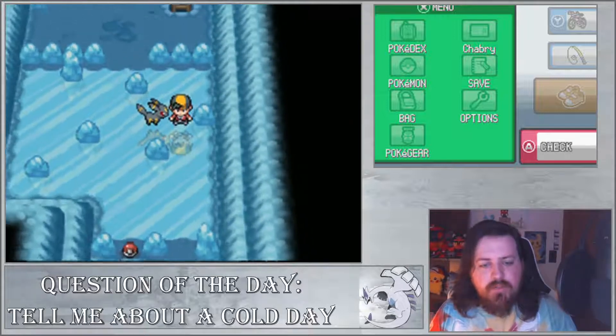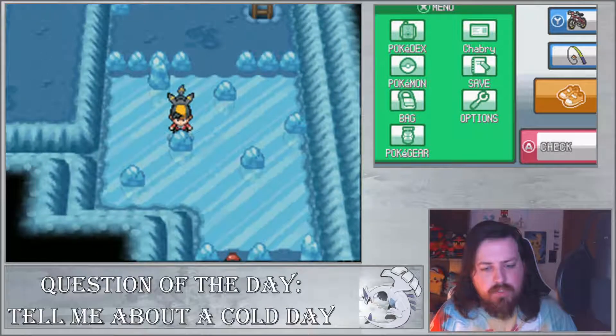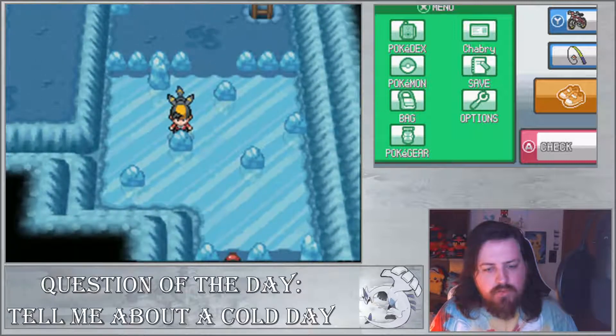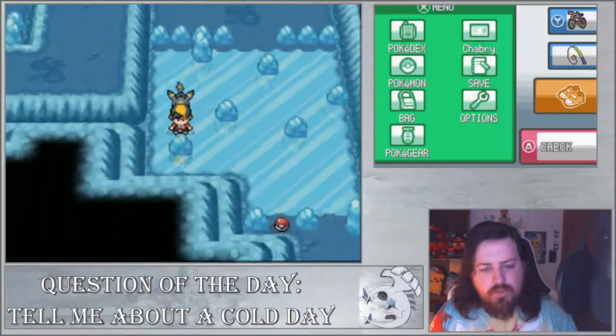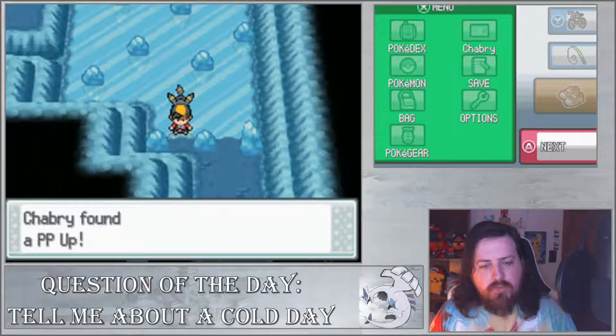We'll go back up and grab this item - a Protein. And you'll see this Kimono Girl over here - you're just going to have to help her out of the ice she's stuck in. Not too much of a problem. There's another item down here that you can grab - trying to remember how you get to it. Okay, you want to go up around and then grab it: a PP Up.